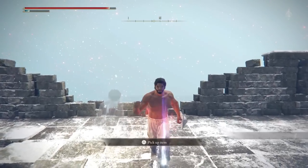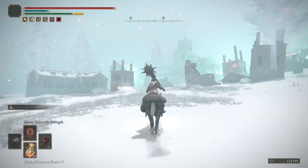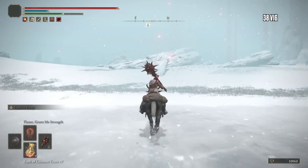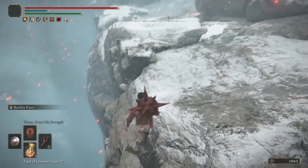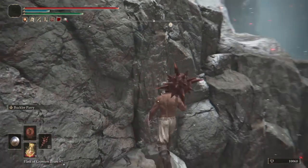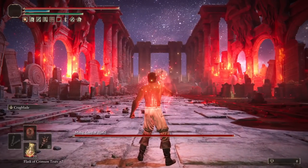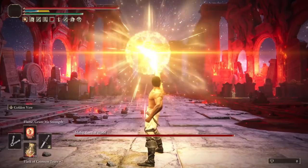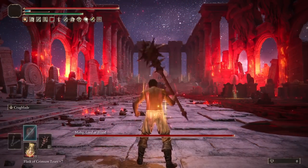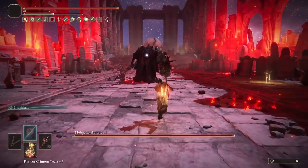Grab the second half of the Haligtree Medallion and head down through the snowfield to Ordina Town. Ride southwest from the Grace to the Mohgwyn teleporter. Jump off this ledge to cheese the invader, then ride through Mohgwyn Palace to Mohg. And you're probably thinking what I always think when I get to this fight: can we kill him without the shackle, without the tear, before Nihil? And the answer on this build is absolutely yes.